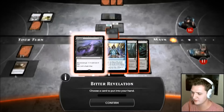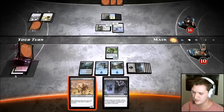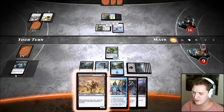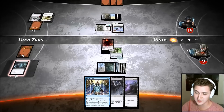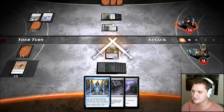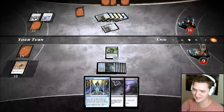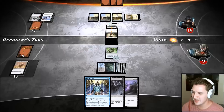Bitter Revelation, another Languish seems good, Telling Time seems good — we can smooth out our mana. We're at three mana; I can Fleshbag and wipe his side or I can Fleshbag — I'm going to Fleshbag here instead of Telling Time. I really don't want to go down any further in life because we're probably taking more damage later. We're walling off his side — we're definitely not swinging in, we're nowhere near the point to get aggressive.